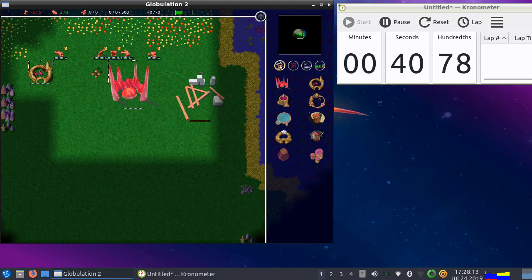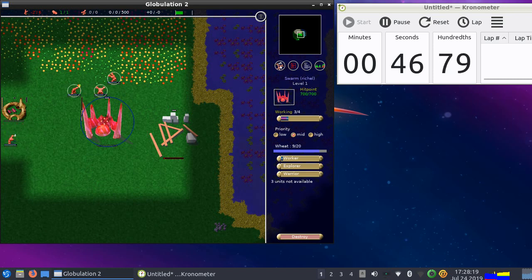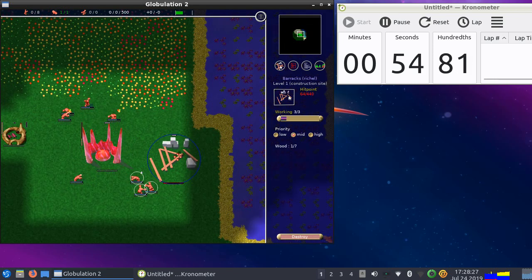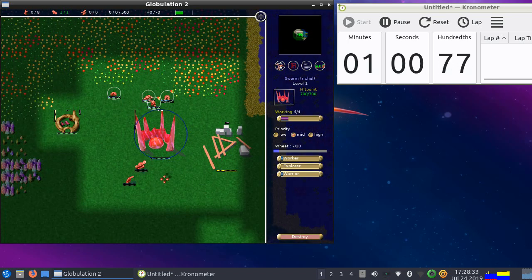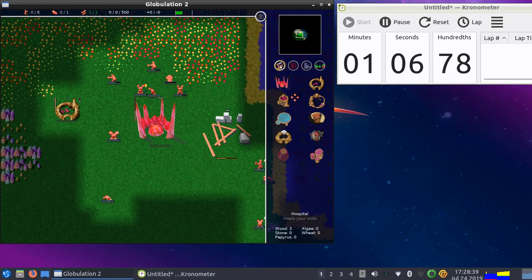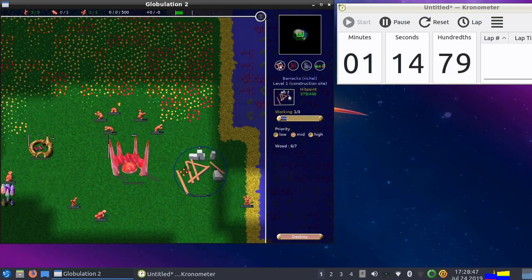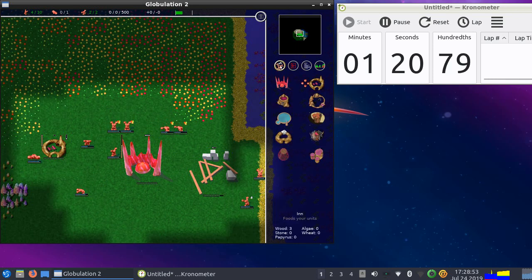Zero divided by five — so here at the moment minus two means I lack two workers for all the tasks assigned. The wheat and the swarm are already at eight and nine, so that will be very fertile. Now I'm at zero workers again, so I'm going to create warriors, and they'll also be able to train. I'll get level two warriors — I'm rushing out warriors and having them at level two.